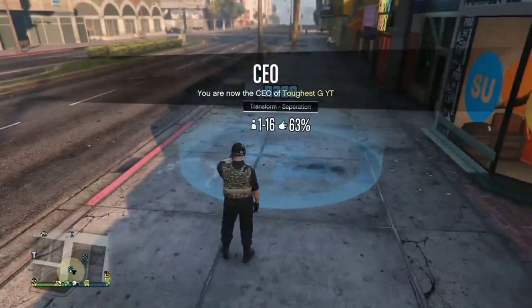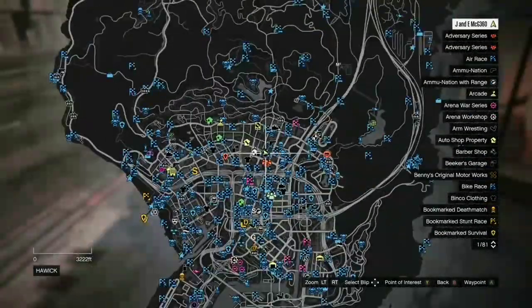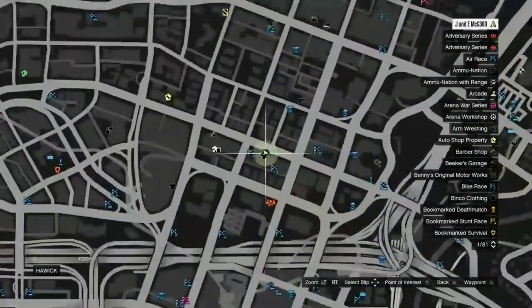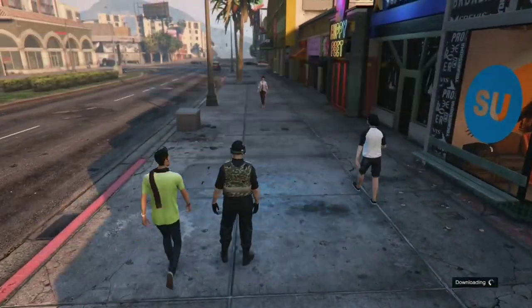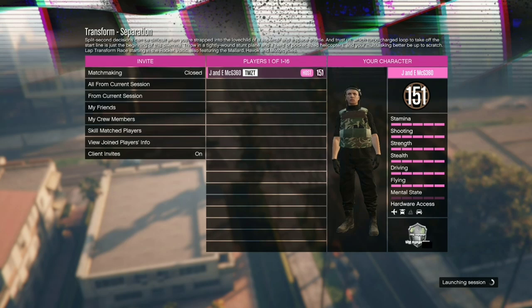What you want to do is go to this specific spot right here — this specific clothing store, Pacific or Specific, one or two. Go ahead, go to the job, and press right on the D-pad to get into it. Once you get into the job, go ahead and start it. It's called a Transform Separation — just go ahead and start this job.